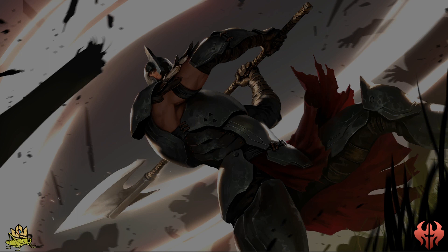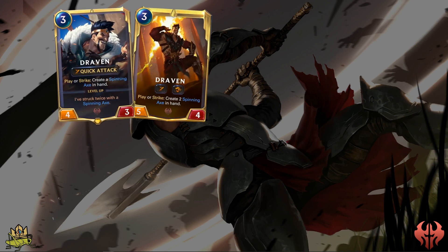Let's start with Draven, who I would put into Rush decks, since he has quite good value for a 3-cost champion, especially with Quick Attack and the ability to buff units with his Spinning Axes. After striking twice with his Spinning Axes, he'll level up to create two Spinning Axes instead of one. His Spinning Axes are a helpful tool to trick your enemy into thinking they succeed in a block, only to buff the unit and turn the tables — but I mostly like him because of his amazing stats.